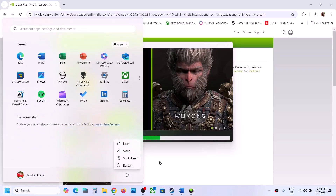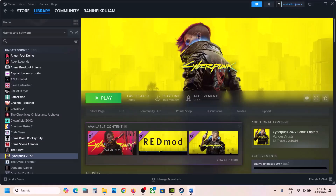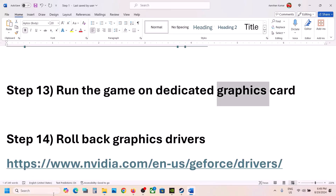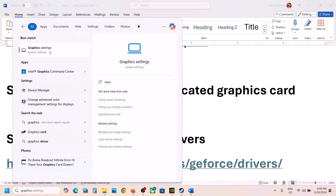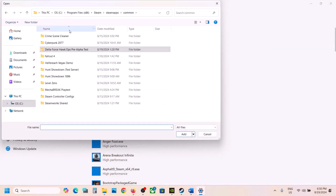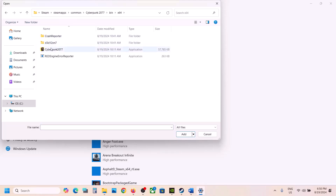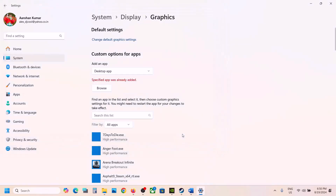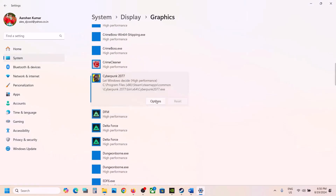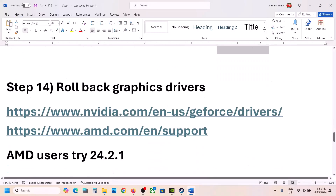The next step is to run the game on the dedicated graphics card. Type 'Graphics Settings' in the Windows search box and open it. Click Browse, go to the game installation folder, open bin/x64, and select the game exe file. Click Add. Once the game is added, click Options, select High Performance, and click Save. Launch the game and check.